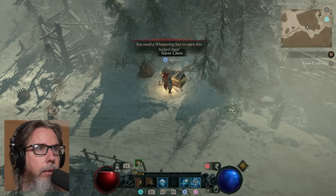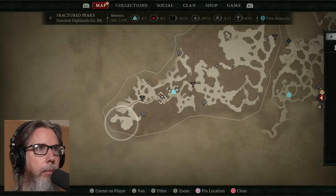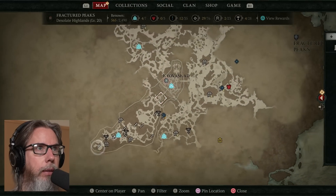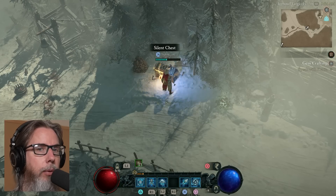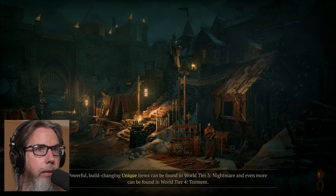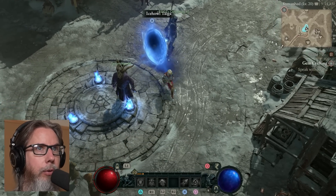Do I have a whispering key? I don't have a whispering key. Let me see if we can jump real quick to Kyovishad, pick up a whispering key, and jump back. I think that whispering chest is first come, first serve — see if we can get it real quick. It's kind of early in the morning, let's see if we can.